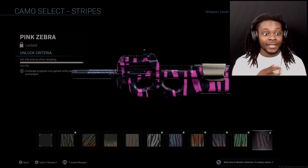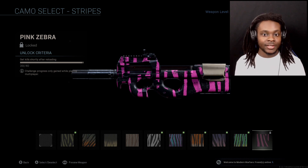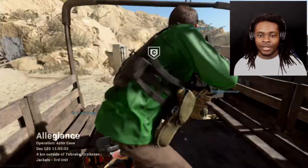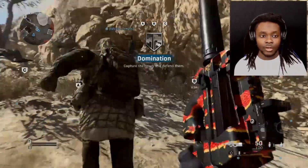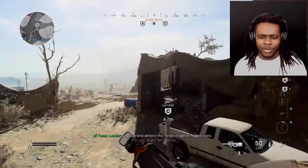Up next we need one kill shortly after reloading. I don't even know how I got most of these done, but the camo we're looking for is Pink Zebra. Let's jump into a match and get it done. Look — his gun is gold! I'm trying to get my gun gold too, and to do that I have to get kills shortly after reloading.